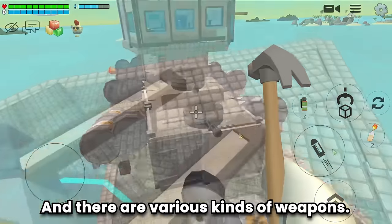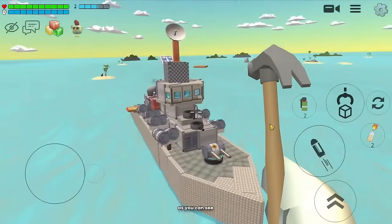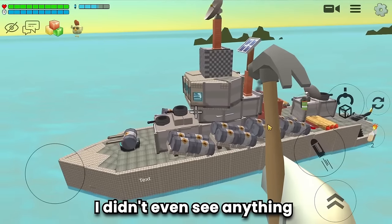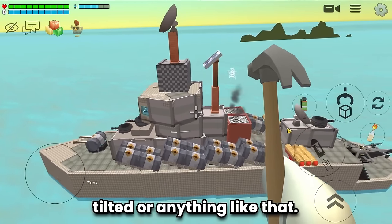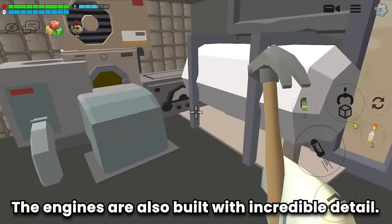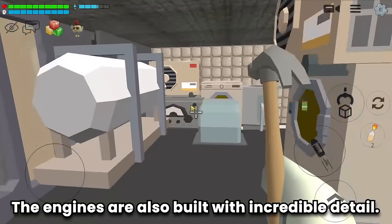There are various kinds of weapons. This warship build is impeccable and elegant — I didn't even see anything tilted. Let's see the inside. The engines are also built with incredible detail.